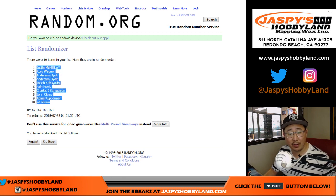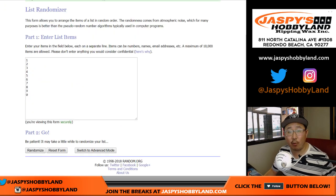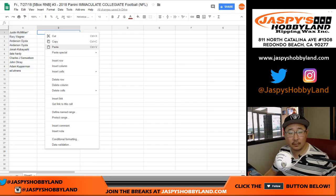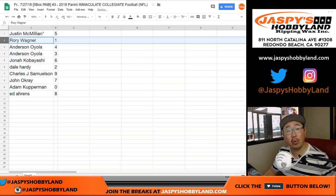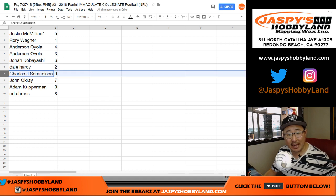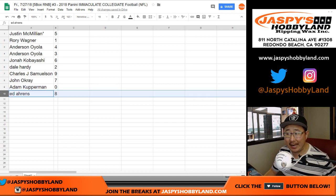J-Mac, you have five. Rory with one. Anderson with four and three. Jonah with six. Dale with two. Samuelson, you got nine. John with seven. Adam with zero — any and all redemptions, including one of one redemptions. And Ed with eight.